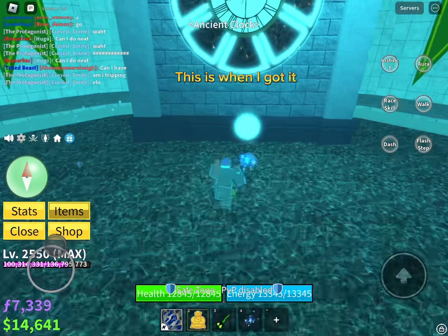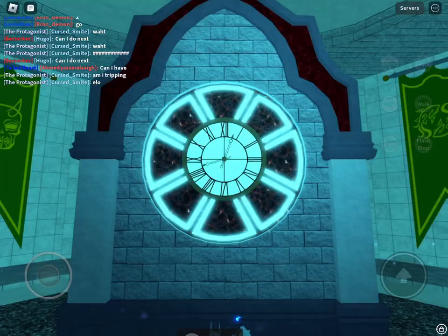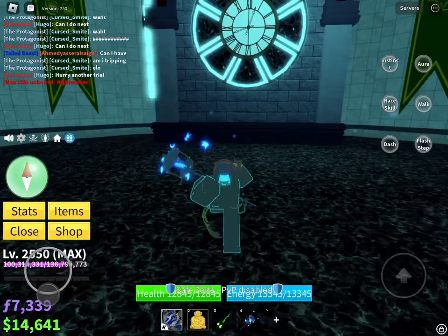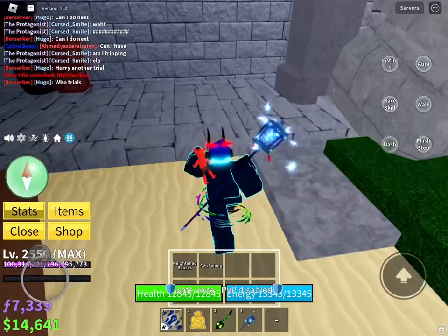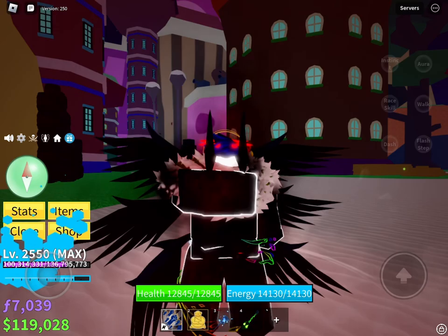This is when I got it. Then put the gear in. Talk to this NPC to train. Congrats, you got Race V4!